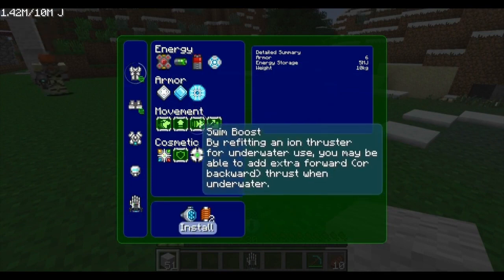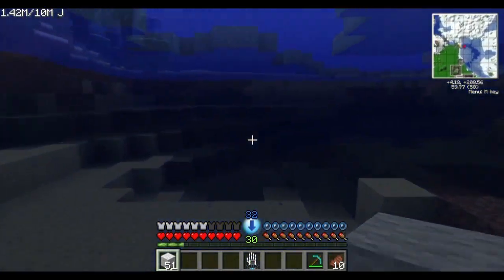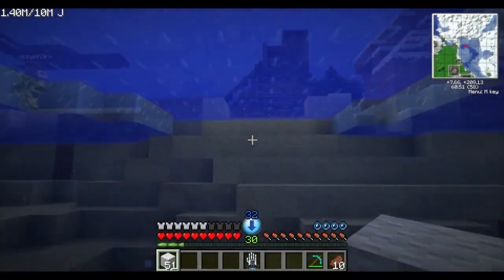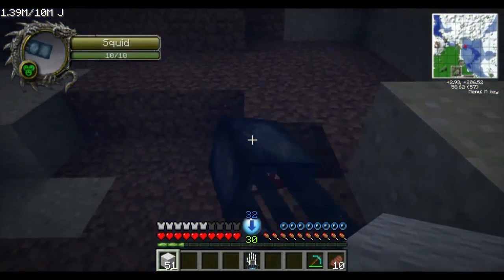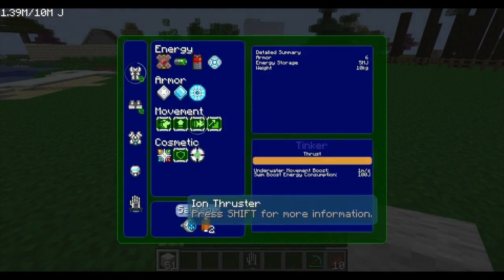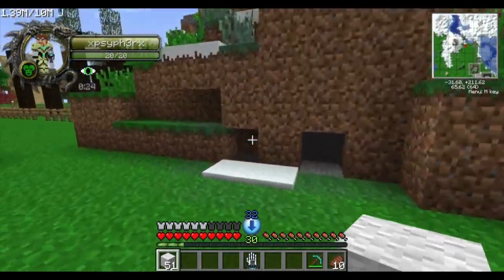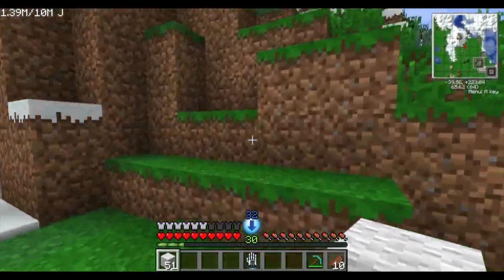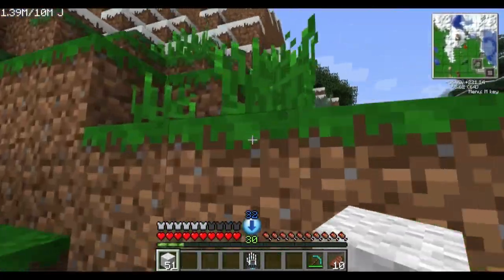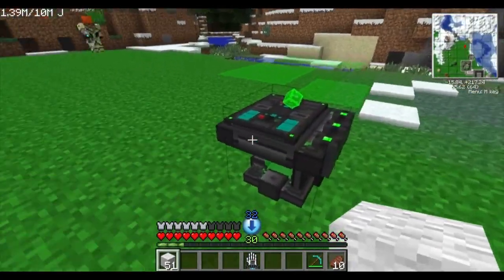The swim boost module maxes out your underwater speed with a thruster — just right-click into water and burn through it with no slowdown. Finally, the uphill step assist requires only two servo motors and has no tinkering; all it does is let you walk up single blocks without jumping. This is one of the most praised features — just walk up one block and cruise around terrain effortlessly.